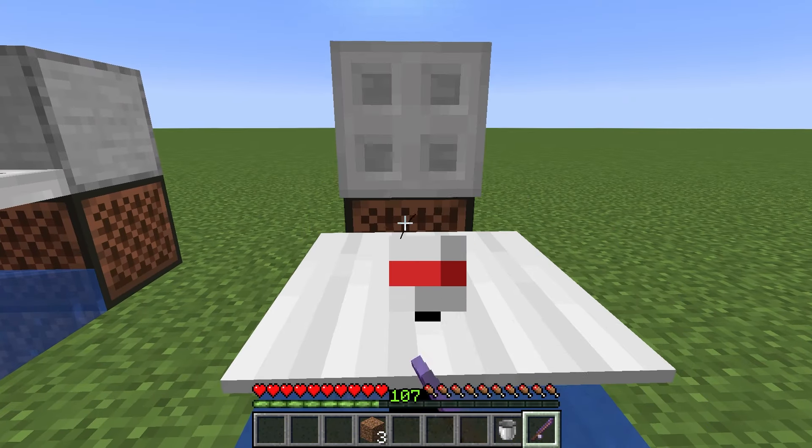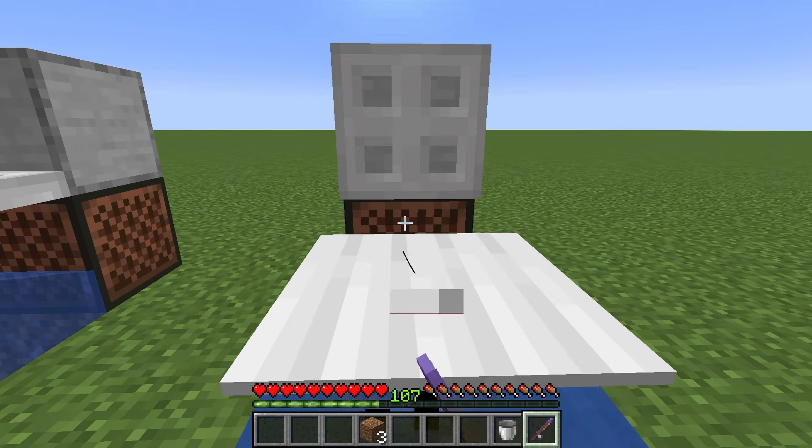Let me show you how this farm works. As you can see this chest is empty — just aim at the note block and hold right click. Right there you can see I caught a fish.